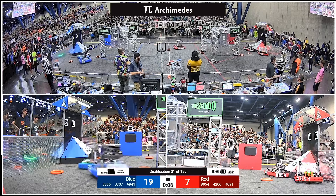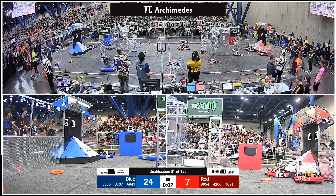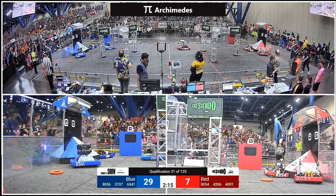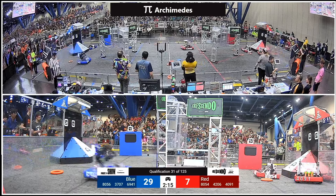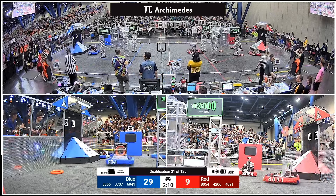4206 heads out to the midline, tries to take that shot. They're gonna pick up another one — maybe — oh, and they've got it. Can they score it? They will not, they'll just hang onto it. But 3707, they can score. And that's gonna put Blue Alliance with 29, Red Alliance with 7 at the conclusion of the autonomous period.